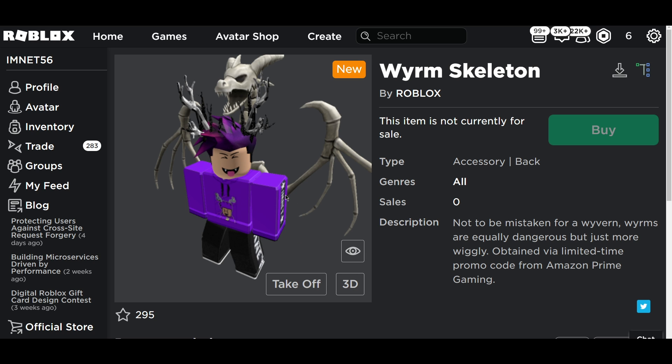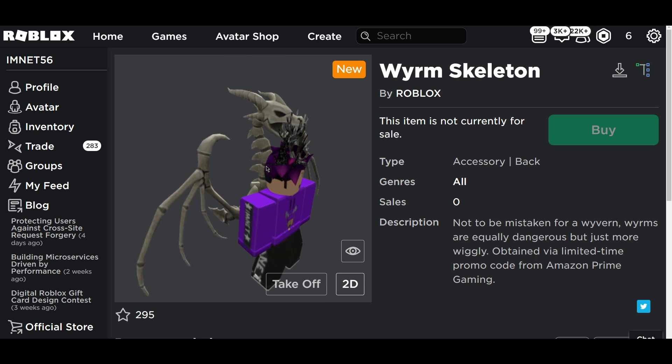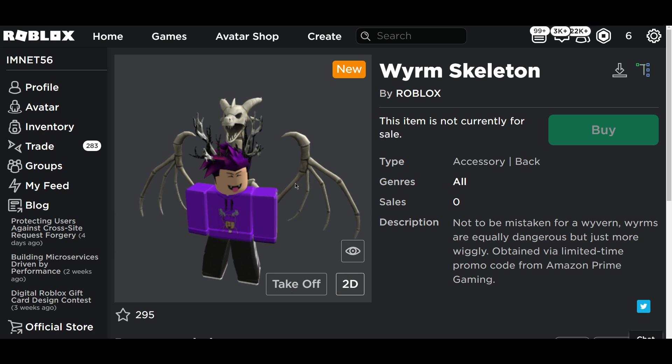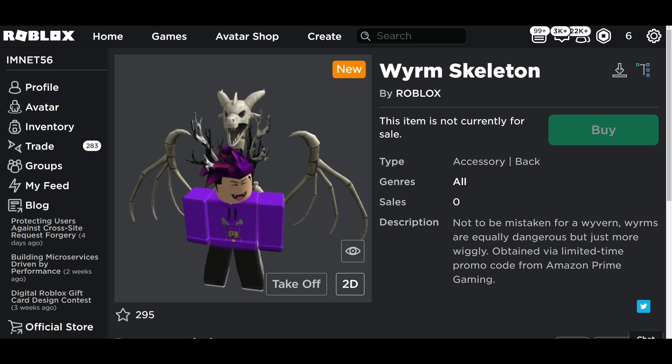It's a Weirum Skeleton — this is how it looks on me. I'll show you guys the 3D version. This is how it looks — insane. I'm definitely copying this. All you guys have to do is go to Prime Gaming, log in, and redeem it to get an exclusive virtual promo code.